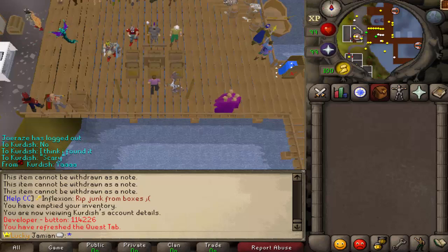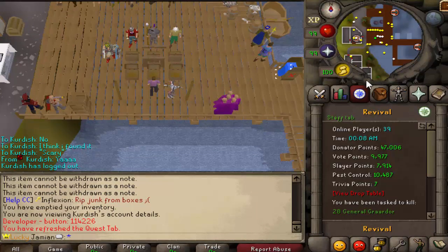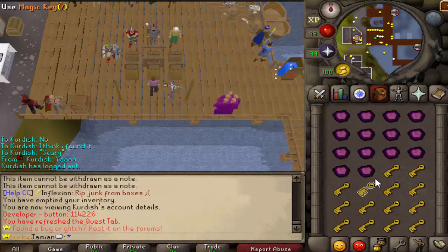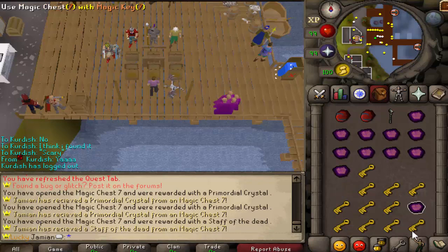As you can tell from the title, we have 500 magic chests. This is going to be a tough one because it's going to spam the yell chat really hard. We've got 39 people on right now — I gave them a little heads up — but almost every single item is going to yell. I think literally every one will yell; I'm not sure if there are any that don't.